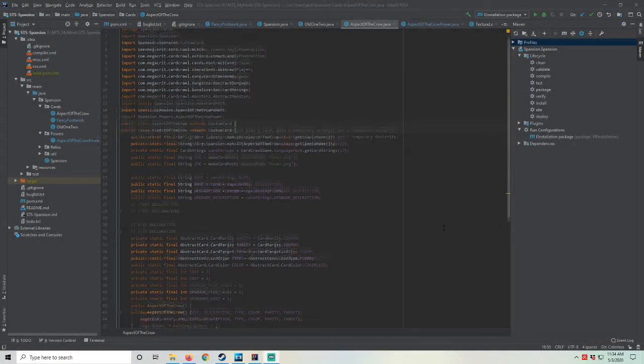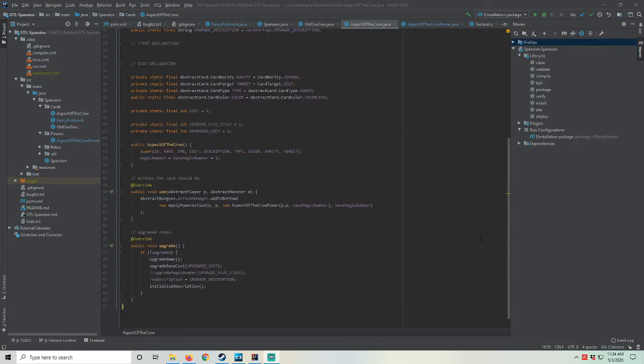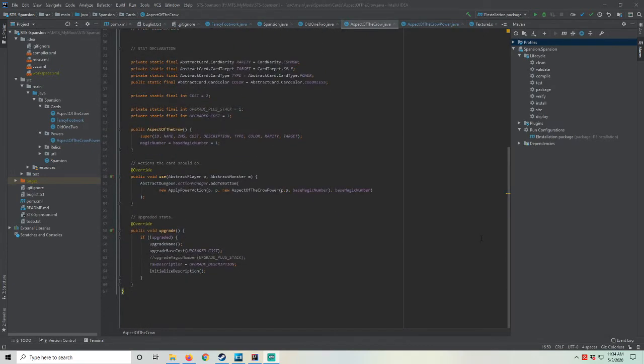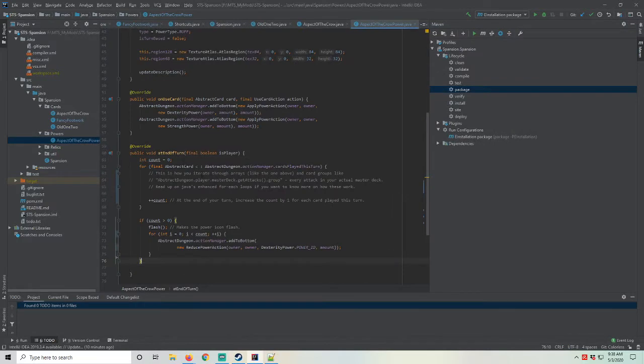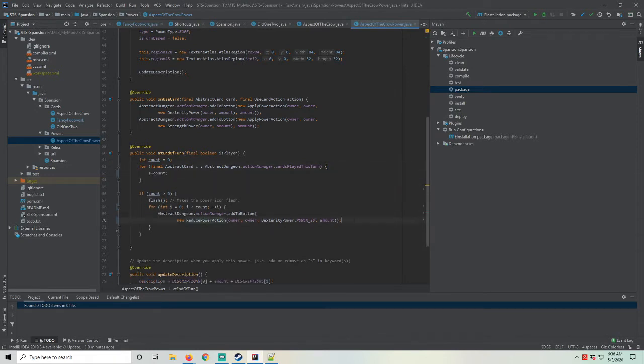Finally, the card AspectOfTheCrow was simple to implement — the tricky part comes in creating a custom power. The card just needs to apply that power. We can use the default's custom common power as a base, create a new class, preferably in a new package for custom powers, and copy in the common power's code.